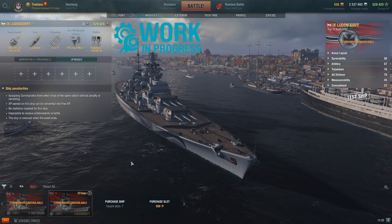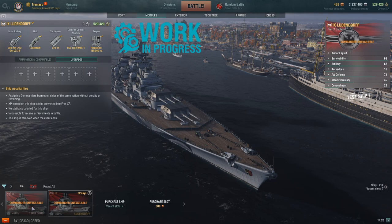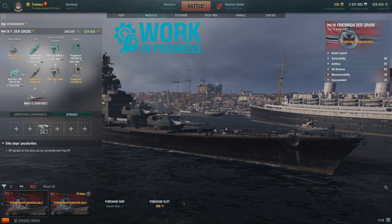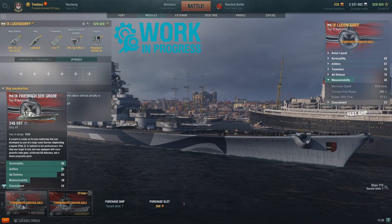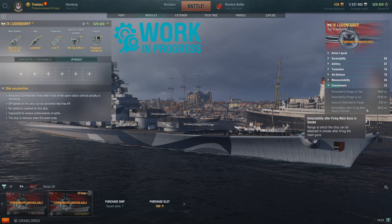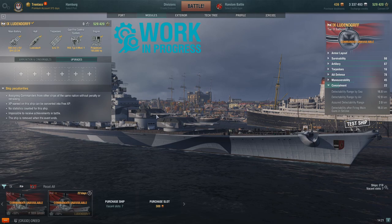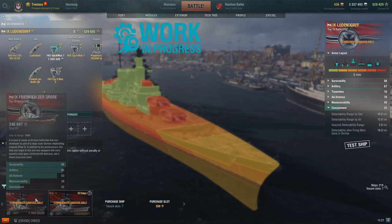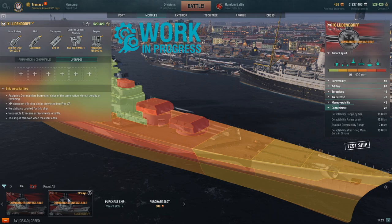I'm quickly going to check the base values of the Fritrich Grosse for comparison. As mentioned, it has more HP and the same torpedo reduction. Maneuverability, turning circle, and rudder shift are exactly the same, and so is concealment. The only difference is detectability after firing main guns in smoke — the Ludendorff's guns are smaller so the penalty is slightly lower, but otherwise most values are shared.